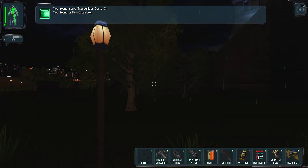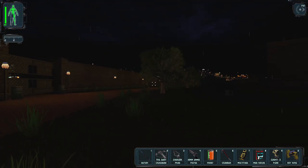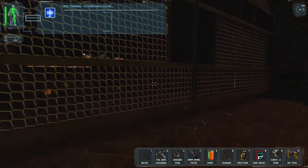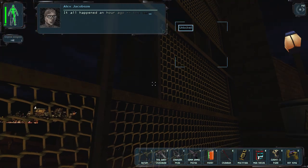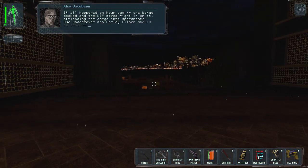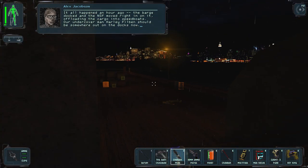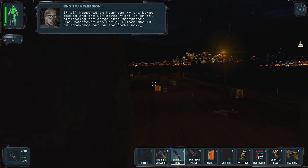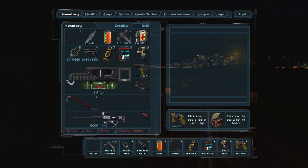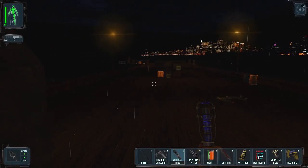Got my stun baton back — all right, we are not doing a throwing knife run. I have just decided this. An NPC explains: it all happened an hour ago — the barge docked and the NSF moved in, offloading cargo into speedboats. Their undercover man Harley Philobin should be somewhere on the docks. I wish I had binoculars — they must have changed where they were, or we just don't get them.